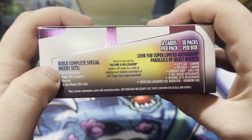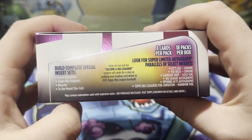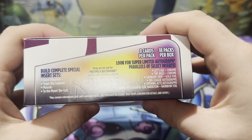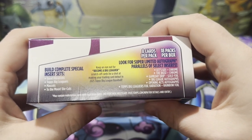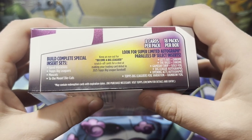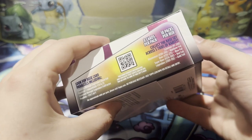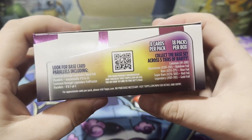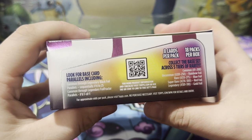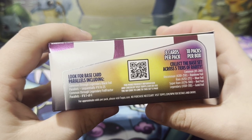And speaking of, what a complete special set: Good Vibrations, Big Leaguers, Mascots, Moon Dicots, Let's Go Chrome, The Bigs Chrome, Game Day Drip Gold Foil, Big League Autographs, Opening Axe Autographs, Topps Big League Foil, Various Nations Rainbow Foil. So we have commons through legendary black foil parallel sequence numbered 25.